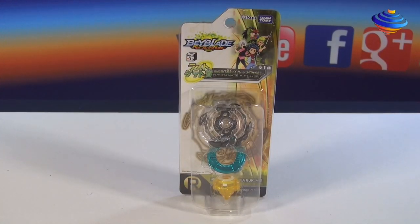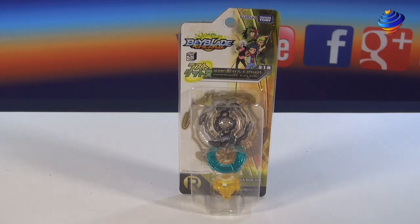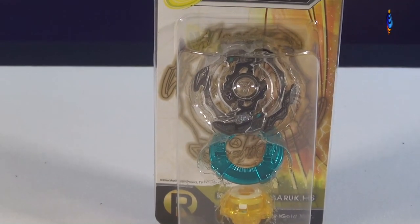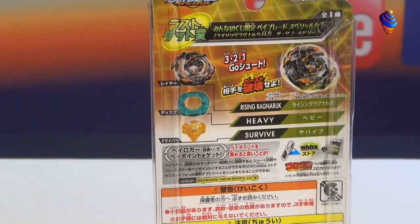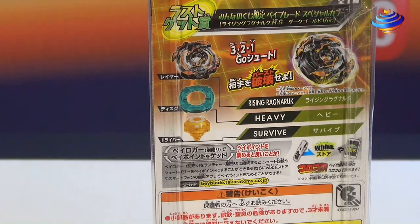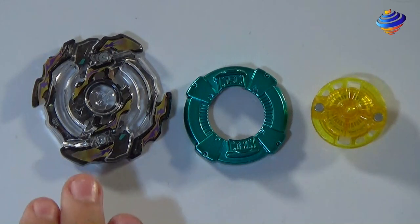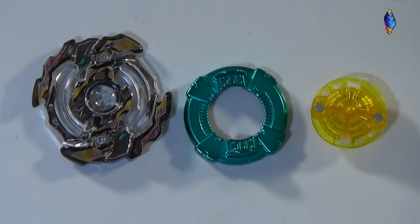Now moving on to the dark gold version of Rising Ragnarok. You can get this if you have the last lottery ticket — you're able to get this special prize. It looks pretty nice. Zooming in on the detail, you can see this is the dark gold version with a dark gold background. The layer is Rising Ragnarok and it's a bit more transparent than prize A, with a little bit of sparkles inside. The stickers are gold and purple, which is pretty nice. The disc is Heavy in a teal metallic color — a pretty nice metallic paint. The driver is Survive; no real difference there compared to the dark blue version.